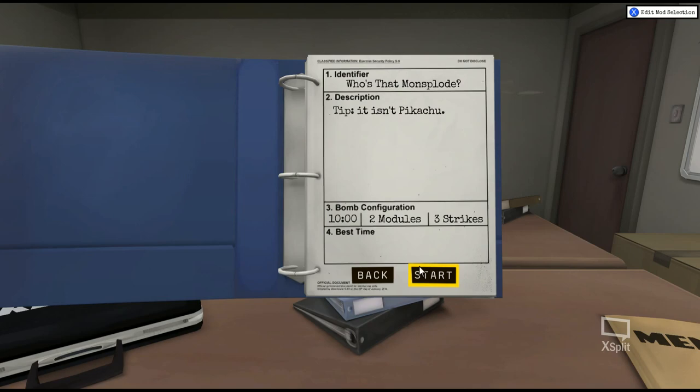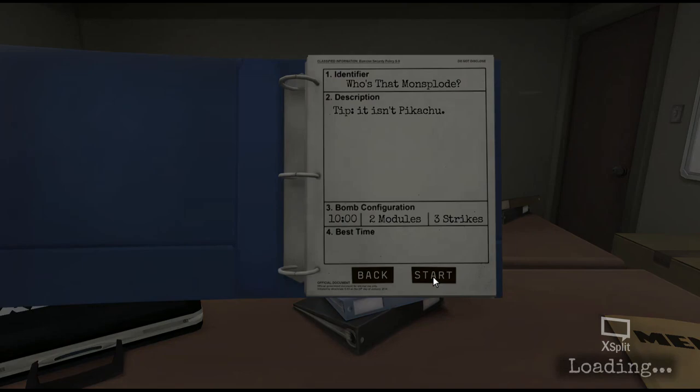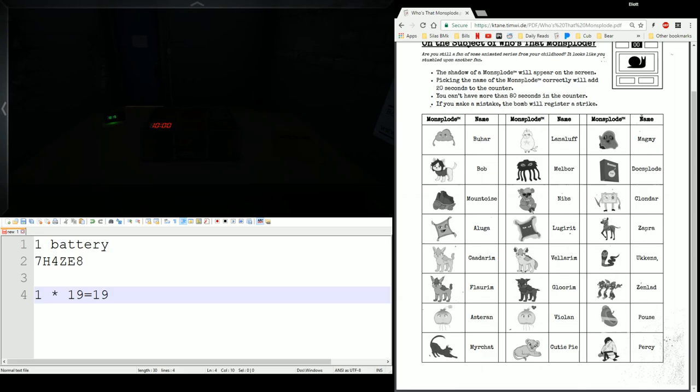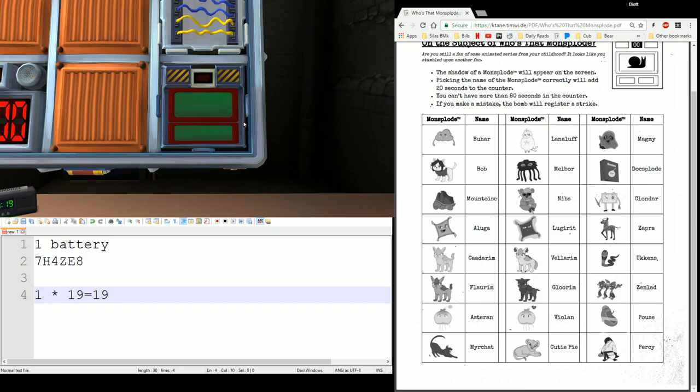Last one: Who's That Monsplode? Tip: it isn't Pikachu. This does reference the same creatures from the Monsplode Fight module, and this is the page for the Needy module as well. It's going to show you a Monsplode shadow when it triggers. There we go — it should trigger any second now.